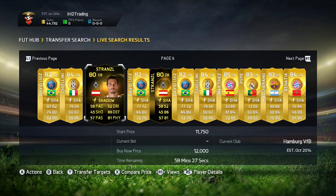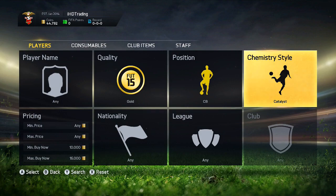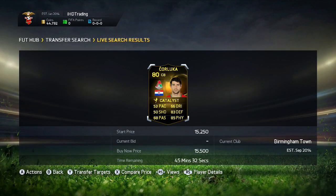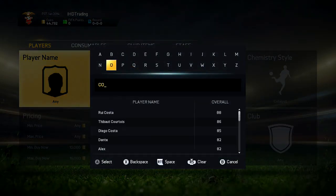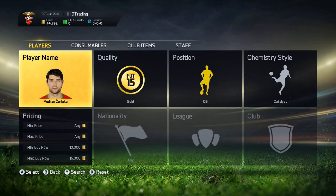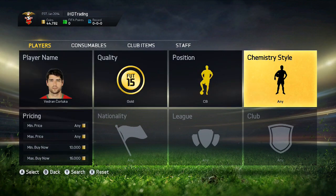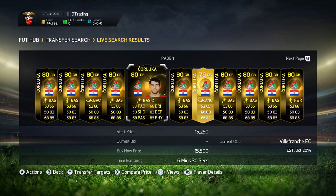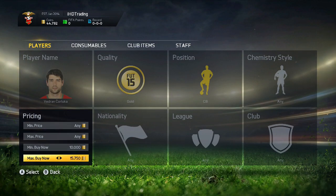There aren't too many good ones here. Let's also try catalyst — and here we've got Šuker Luka. What you do is go put him into your transfer targets and search his name. His normal price — I don't really think he'll go for too much personally, but might as well check anyway — and it goes to about 15k.